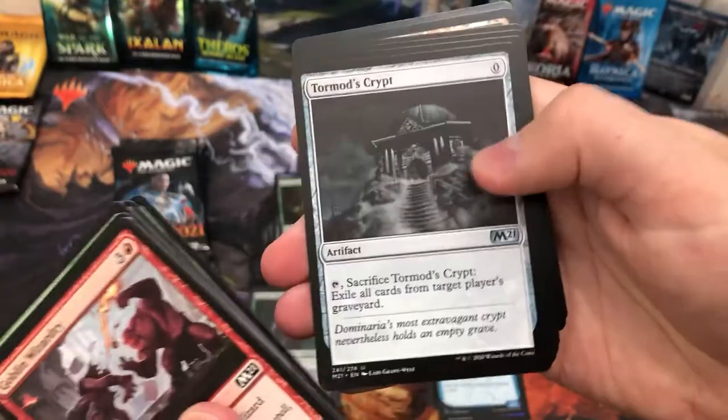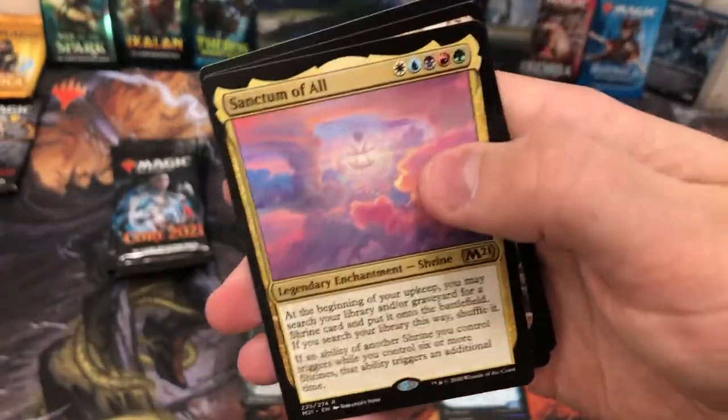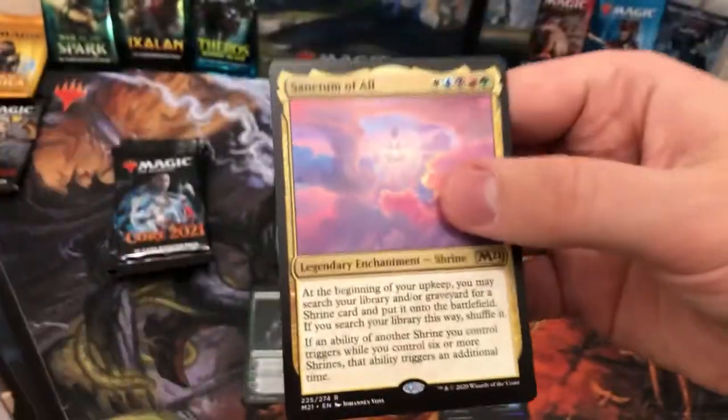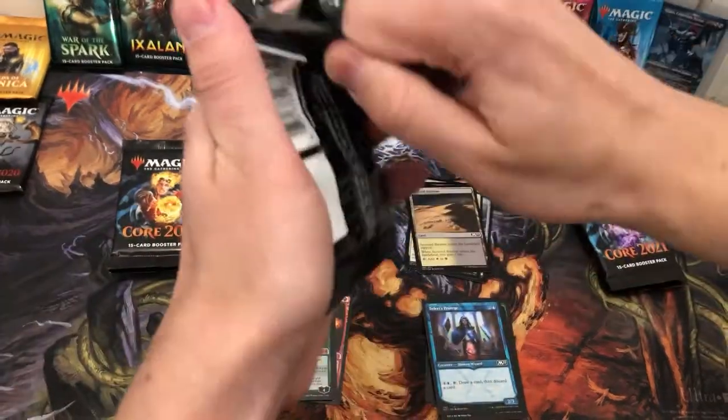Let's have a look — a Kyrian Triad, love it. Sanctum of All — not a mythic but a very very good shrine, the best of the shrines really. Doing a shrine deck is not something I'm interested in, but gotta catch them all!